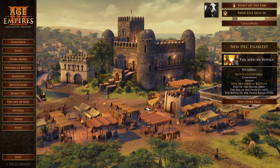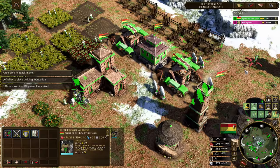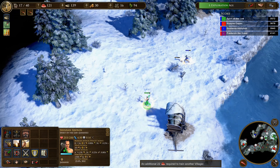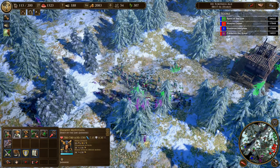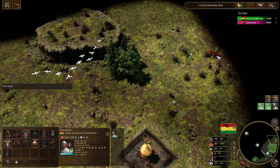Hey guys, Spirit of the Law here. There's a new African-themed DLC for Age of Empires 3 that just came out, and for this video we're going to be taking a look at one of the new civilizations: the Ethiopians. I don't play AoE3 all that often and I'm pretty terrible at the game, but I know some people like the crossover. Keep in mind this is probably only helpful if you're quite new to the game. AoE3 is a very fast-paced game and every civilization is quite unique, so if you haven't played a civ before it can be hard to follow what's going on. Because this is a brand new civ, we'll go through the Ethiopians' specific game mechanics first, and then I'll play a quick game against the AI so you can see them in action.